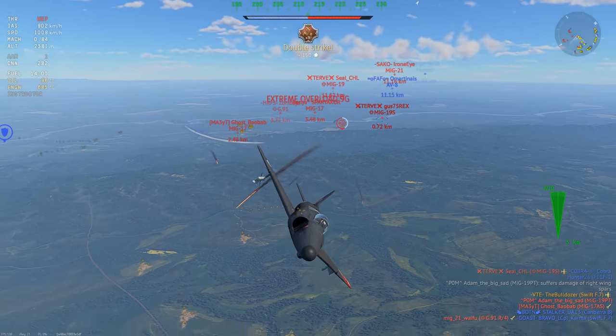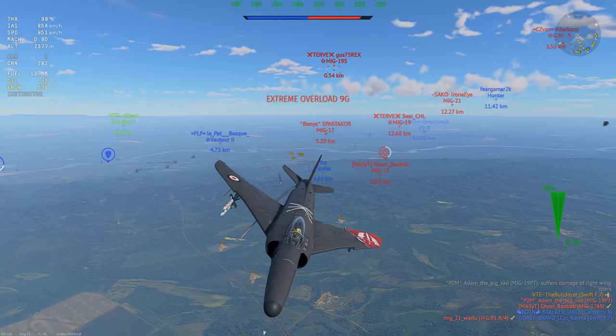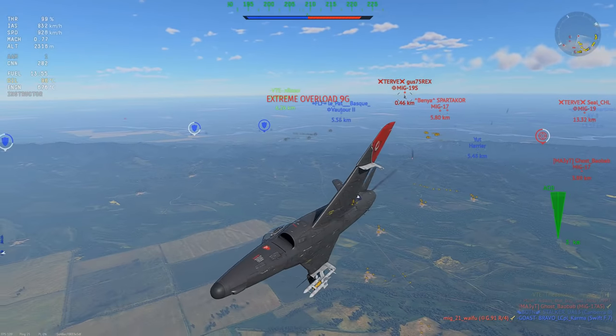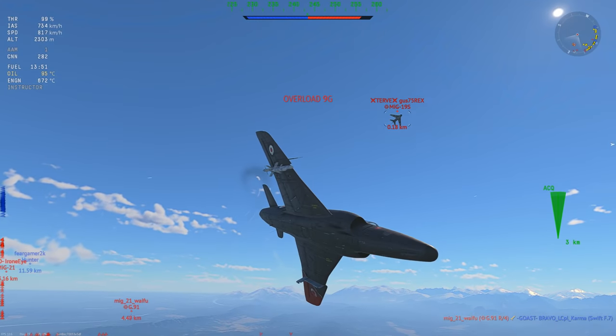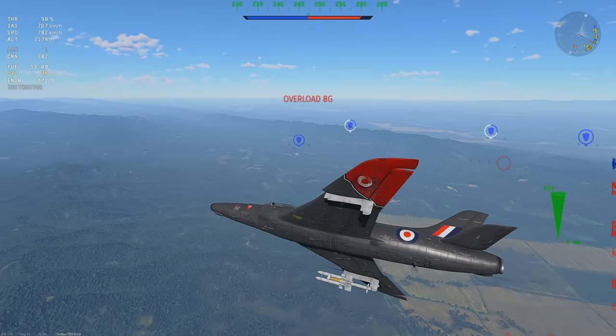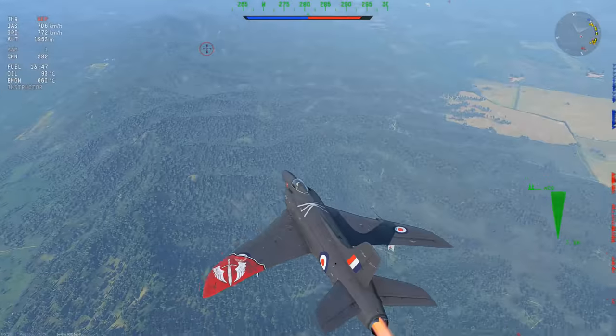The second one slots onto my 6 and I need to be careful. I need to not rip my wings off, that's why I cut the afterburner. The MiG-19S especially can just airbrake me and I die. But he's not doing that, so I cut throttle, trying to make him overshoot in the hope he'll break off and run — and that's exactly what he does.